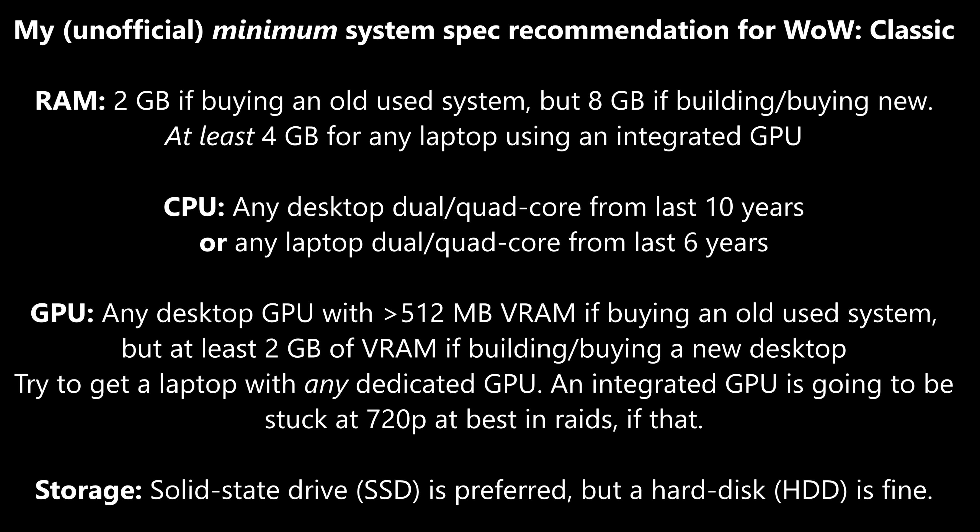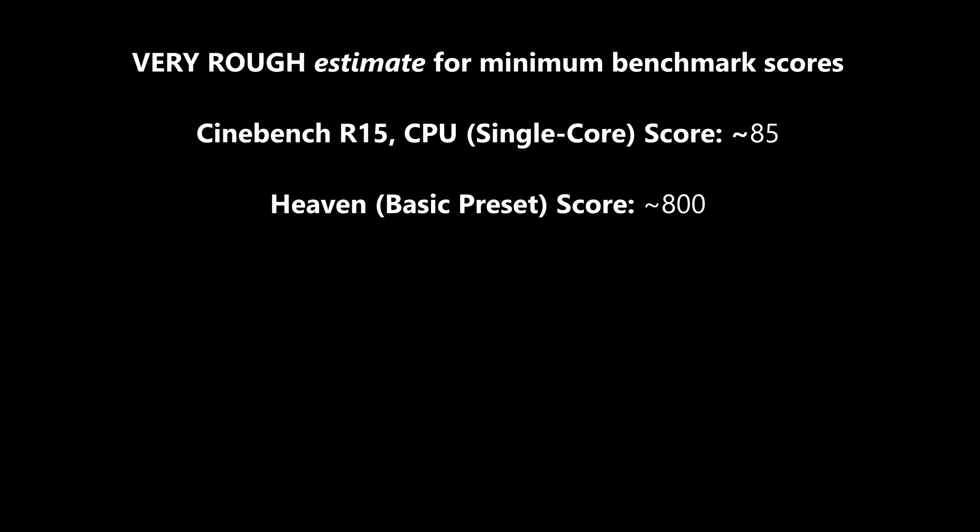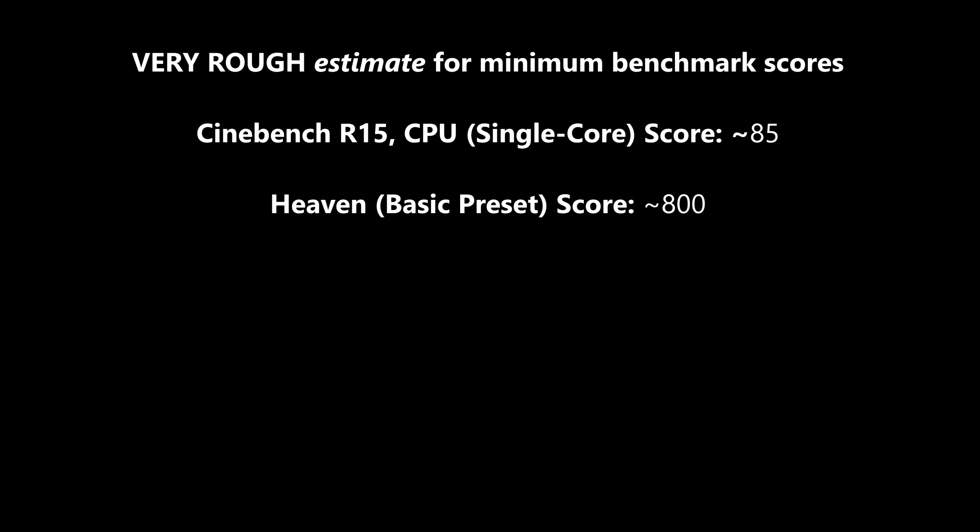Regarding minimum graphics card specifications for Classic, just about any desktop GPU from the last 10 years with at least 500MB of video RAM will be sufficient. For laptops, I really would encourage you to get a laptop with any sort of dedicated GPU, but if you don't have one, you can likely play pretty decently at 720p at the lowest settings using integrated graphics. If you're buying or building a new PC, any modern dedicated graphics card will crush Classic WoW — even something as low-end as a GT 1030. Really, any graphics card is going to be just about all you need, especially if you're willing to turn down the settings a little bit.